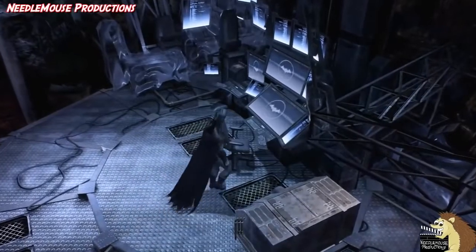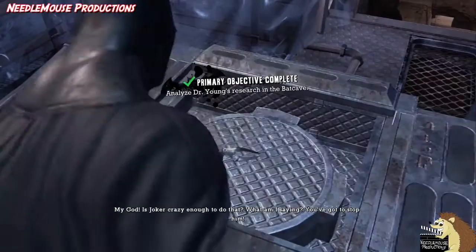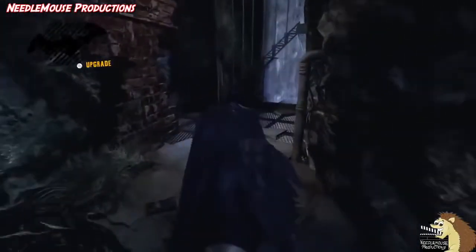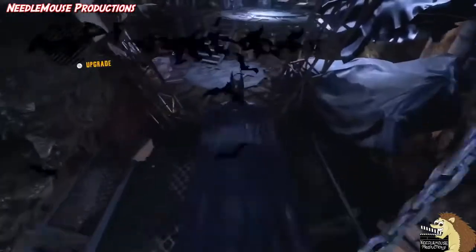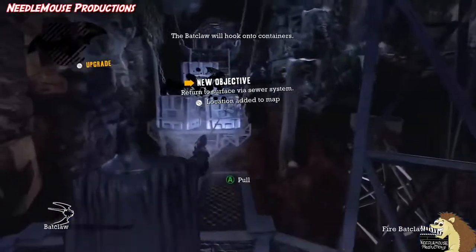The cave has the essentials of a Batcave: one hell of a sexy computer, a lab for synthesising chemicals such as the antidote to the Joker Titan formula, some extra Batgear with a spare Batmobile and Batwing, and a pretty cool waterfall across the entrance path. One of the best things is that it was the first proper Batcave to really feature in a video game, at least in terms of open world interaction for the player — none before it were of this calibre for the player to fully explore.